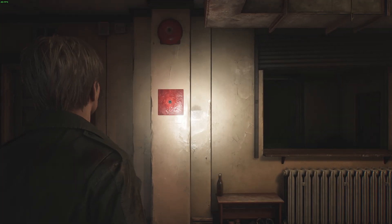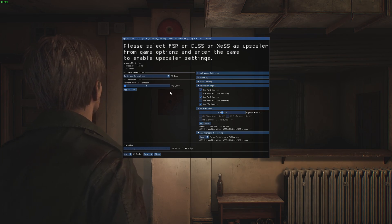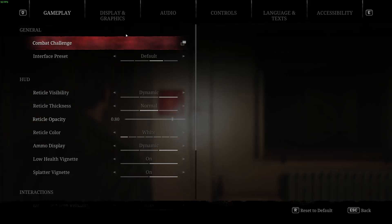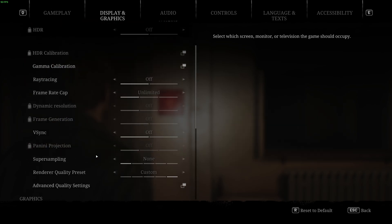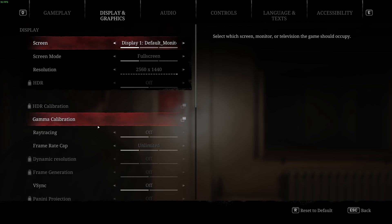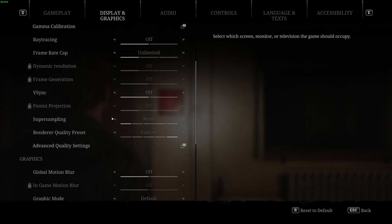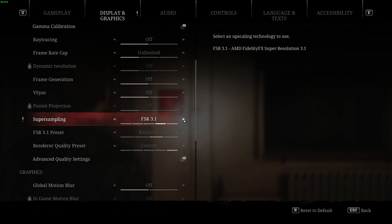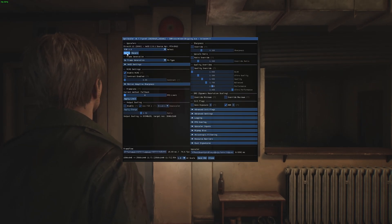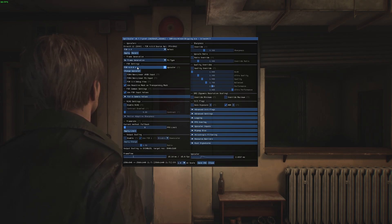Once it's loaded, press the Insert button and you've got to select FSR DLSS from the options to enter the in-game scaler. Go to Settings, Display and Graphics. Dynamic resolution is off, ray tracing can be turned on, and super sampling is set to None. We want to change this — it's not letting us use DLSS, which is odd since it's supposed to spoof that.